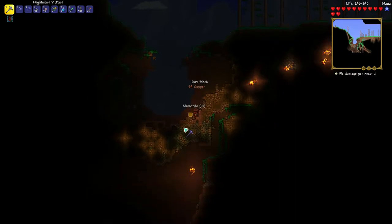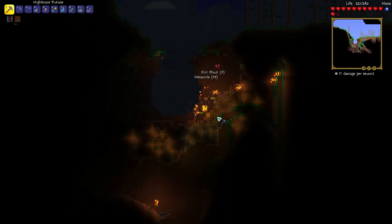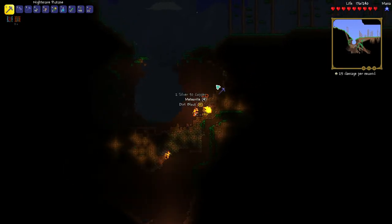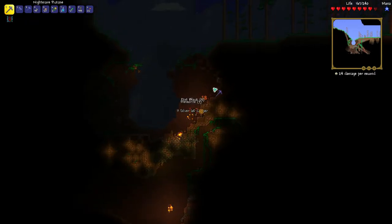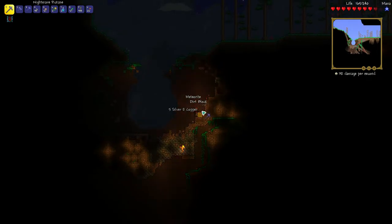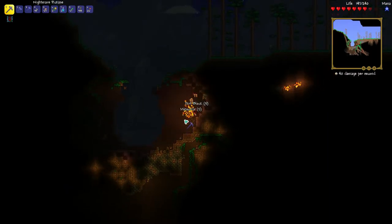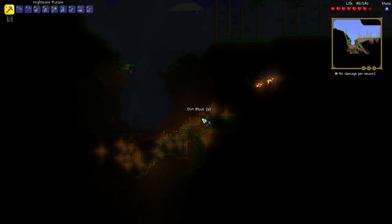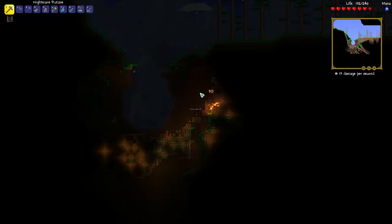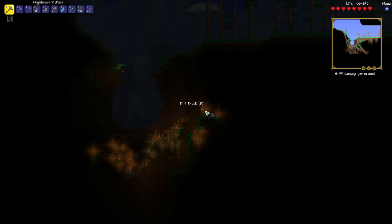One thing I do like about the meteorite is it's very illuminating — it gives off its own light source, which is very helpful. If you're ever trying to build something and you want illumination but don't like the look of torches, consider using meteorite. Just don't go over 50 blocks. And this meteor was kind enough to show me that there's a cave down here — we can explore that later. Looks like the meteor heads stopped coming.